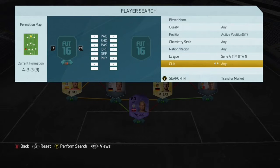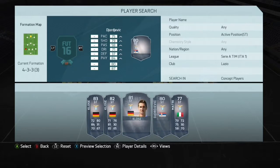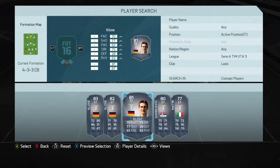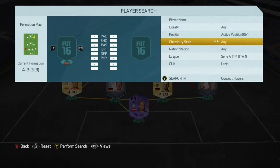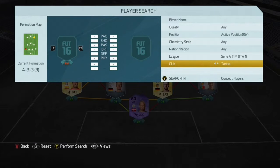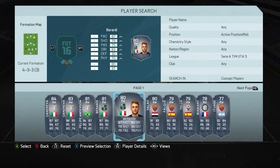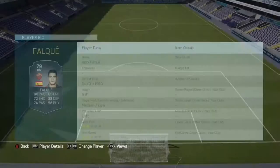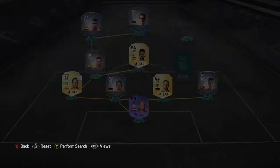Let's have a look at Serie A strikers, maybe one from Lazio, just to get a strong link to Keita. We could use the German legend Kloser, which I think is what we're going to go ahead and do. Then let's have a look at Serie A right wingers — I think we might use Vieri because he is really good. I've only used him once or twice but he is so OP.